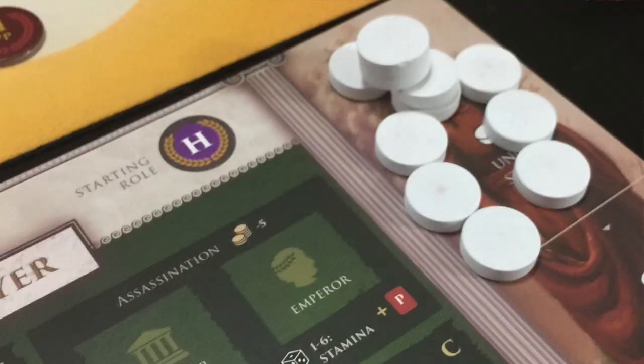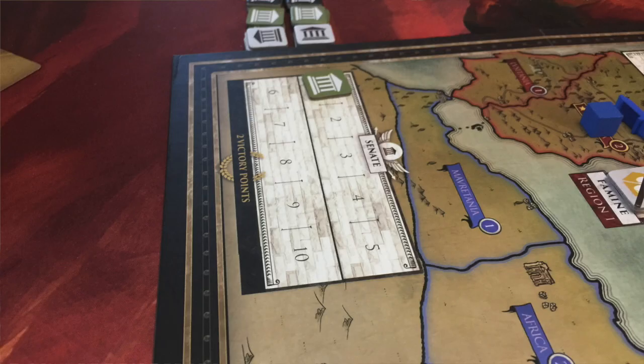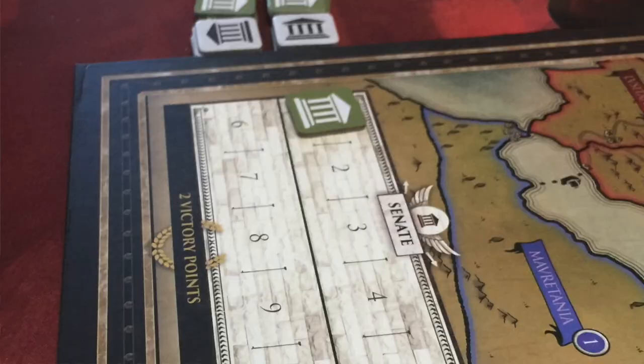Now, when the game begins, one player is the Emperor. You also have another player who is the heir, and another player leads the Senate when the game begins.